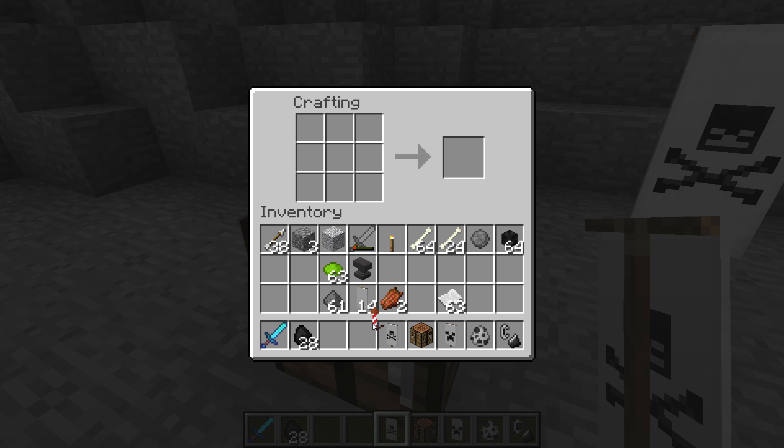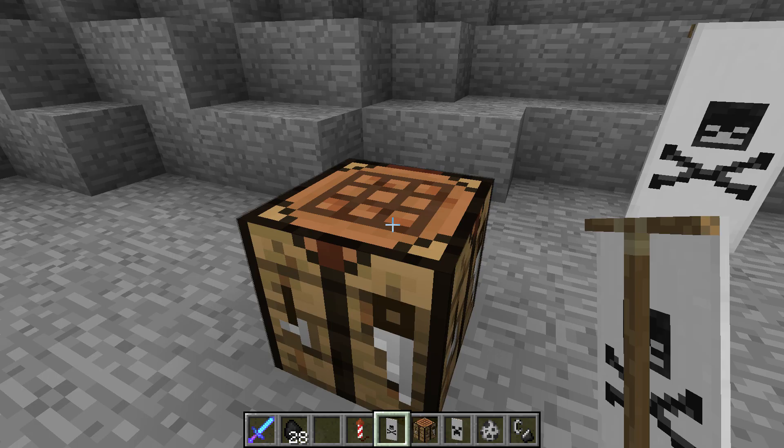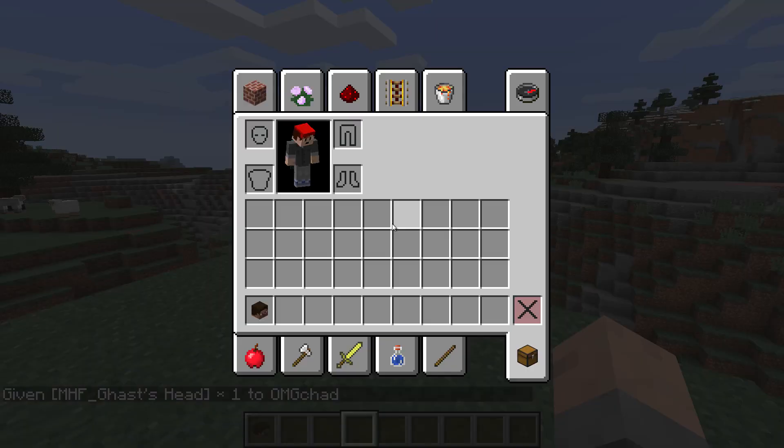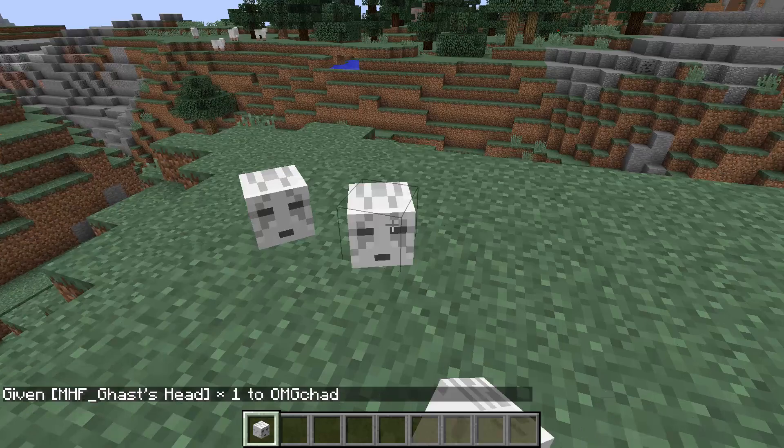Another cool thing is that Mark, known as Mark IRL on Twitter, created a lot of heads that players can spawn in that their skins will never change, so you can always expect this head to have a specific skin, so you can use them in your world as decoration. Of course, you do need to have mod powers in order to spawn them in.